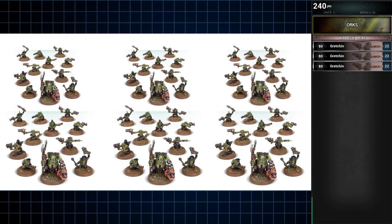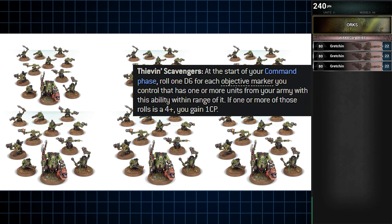Each unit is taken at their maximum size, granting 20 wounds of Toughness 2 Grots and 4 wounds of Toughness 5 Runt Herders per unit. On top of that, their big get is their ability Thieving Scavengers, which grants you an attempt to gain a command point on a 4+ for each objective within range of a Gretchin unit in your command phase.